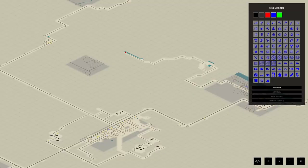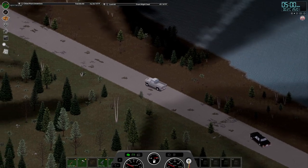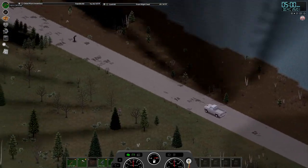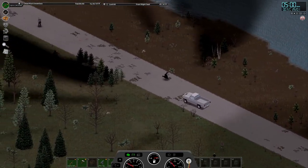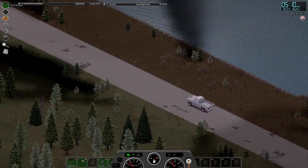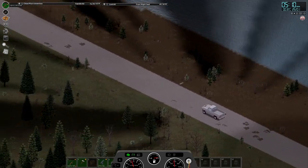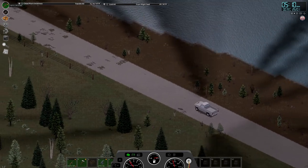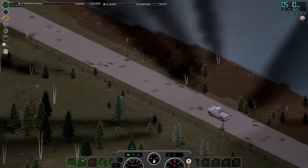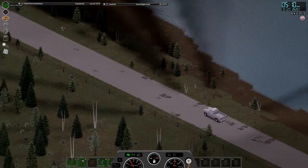Look at my map - we are significantly far from the mansion. I don't really have to worry about that guy wandering over there. You know, I left that zombie - now it's probably going to go kill Uncle Ben.